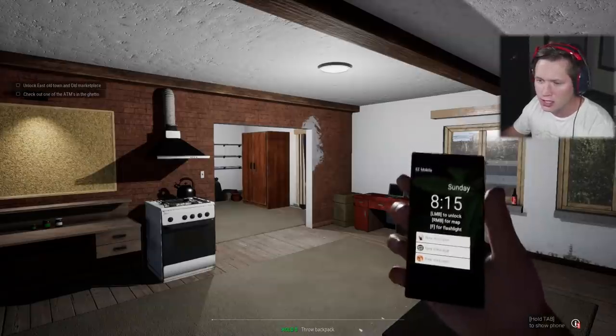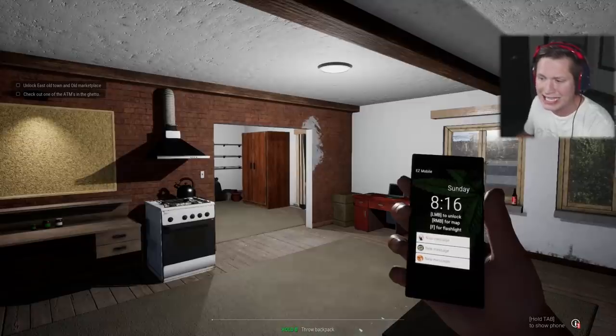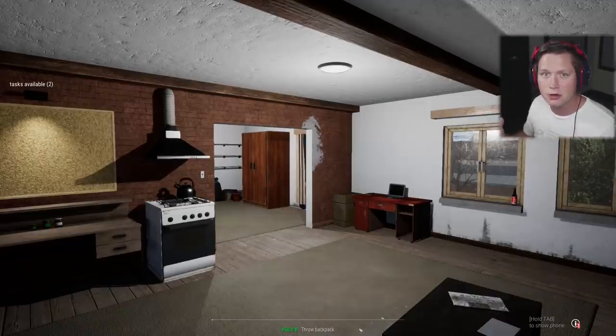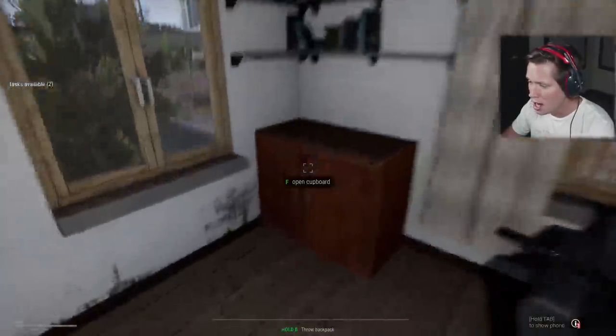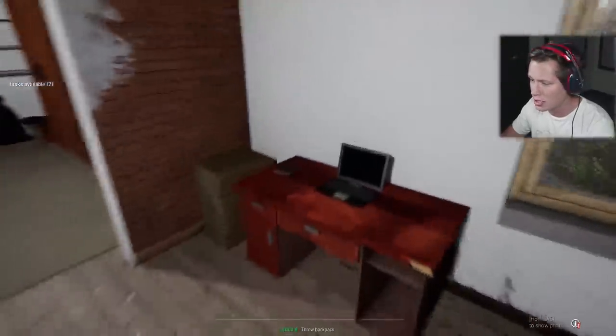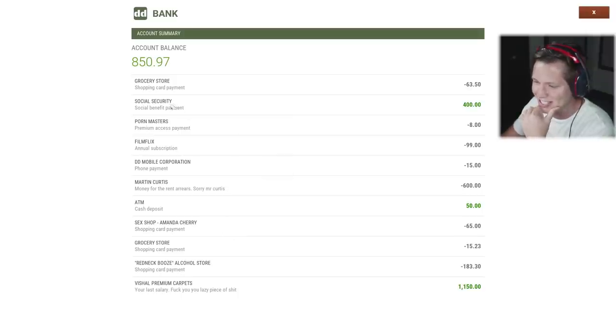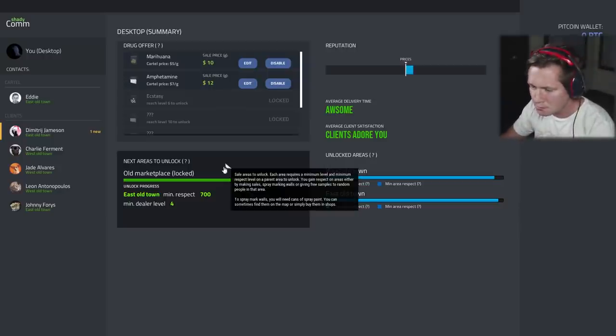I didn't want to pass level six yet because there are a couple of new features I want to check out. One of the new features is the ATM — our second objective is to check out one of the ATMs in the ghetto. Apparently you can deposit money, rent out your hideout, and buy things for your hideout through the ATM. Up until this point we've just been keeping our cash in our cupboard, so we've got $739 to put in there. You can log into your bank account and see your statement — it's got booze, premium carpets — that was our actual salary, our day job before we started working the streets.